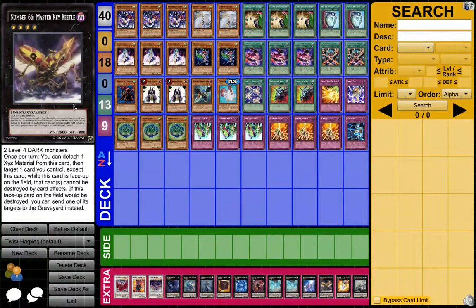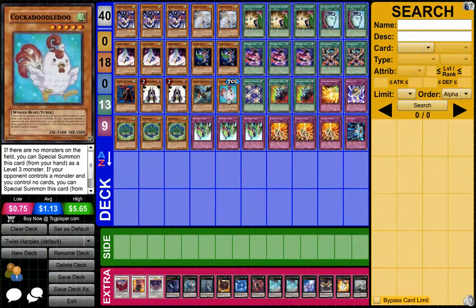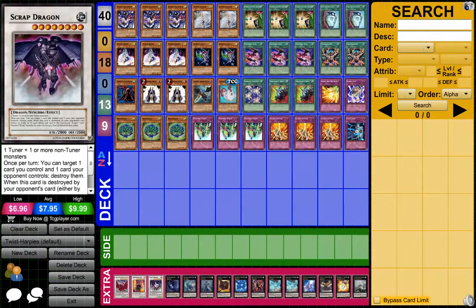For the extra deck, you run 3 Synchros because Cockadoodledoo is a tuner. If you have not noticed yet, he is a tuner and he is a very great tuner. He could also be a Level 4 and you could XYZ with it, but he is still a tuner, and being a tuner you could make Synchros and it wins games.